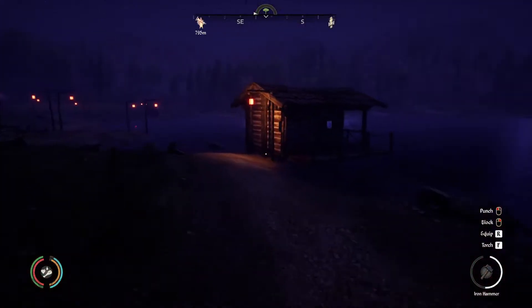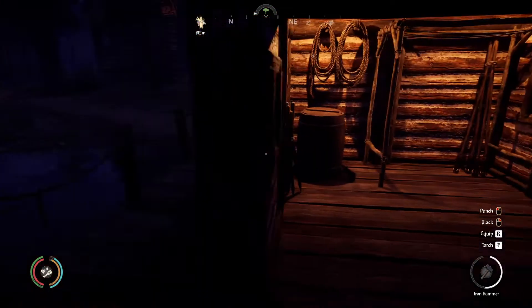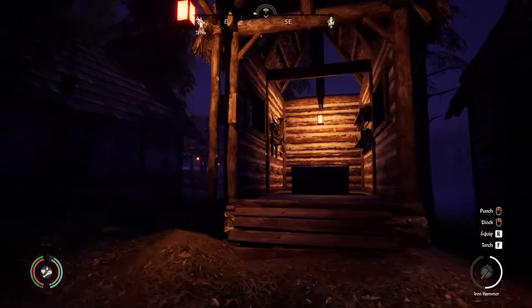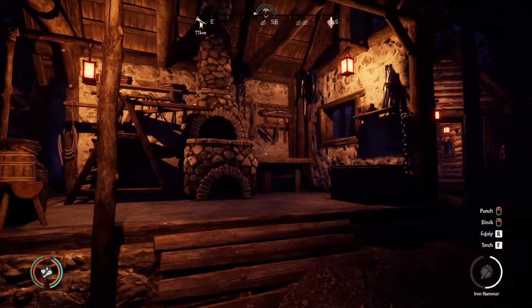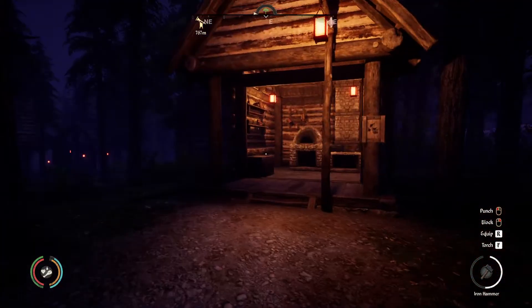The fishing hut can be a little tricky because it has to be built in the water, but if you get it close enough to shore you can light it up as well. It's really nice to be able to walk in and use one of your own buildings in the middle of the night, and it looks cool.